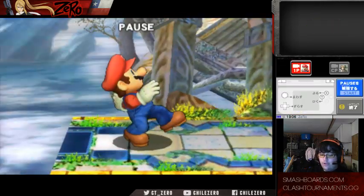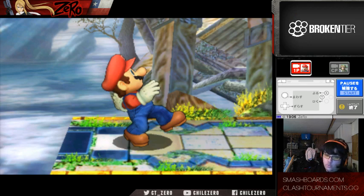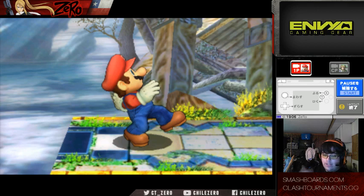This allows for ledge guarding in Smash 4, which is a big deal because one of the biggest complaints about Brawl was that you couldn't ledge guard people because they would just sweet spot the ledge even when they didn't try to aim it. In this game, if you don't time your sweet spot correctly, you won't grab the ledge. Personally, that's a great change to encourage more offstage and ledge gameplay.